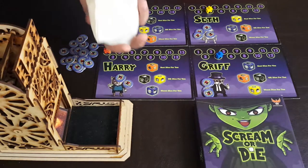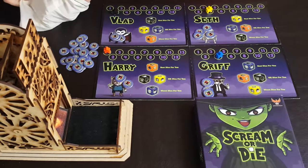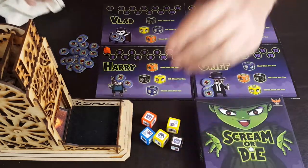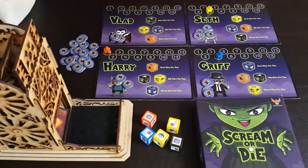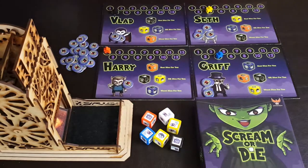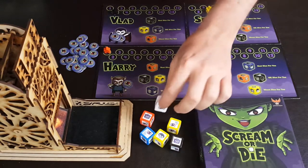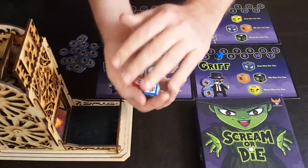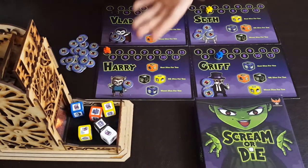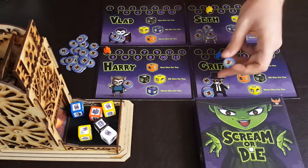Now it is Seth's turn. He rolls the dice bag and pulls out five dice. Harry decides to spend a scream and pull another die — though that extra die ends up helping Seth more than Harry, since Seth collects all the screams rolled regardless. The dice are rolled.